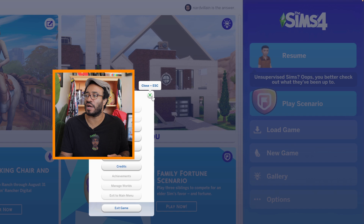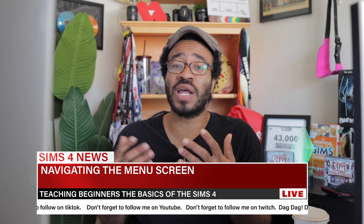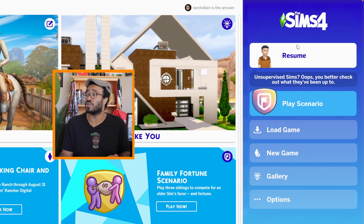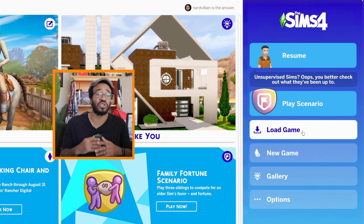First things first is your main screen. A lot of times I still get questions like: how do you start a new game, or how do I load into existing games? I'm going to show you all that. Resume — that's the last game you opened up, so if I click resume it's going to open up the last game I was playing. You also have scenarios — this will open up or create a new file. Load game allows you to load up a game and you're good to go.